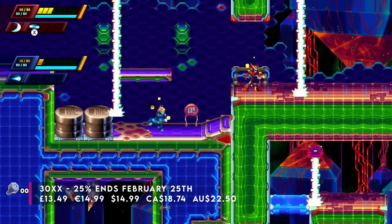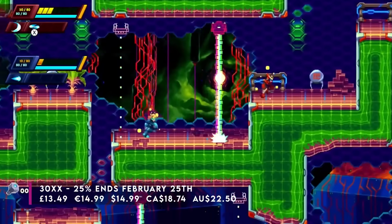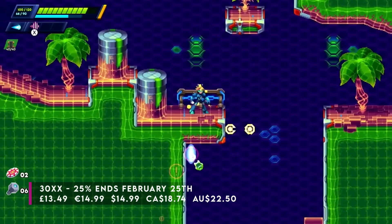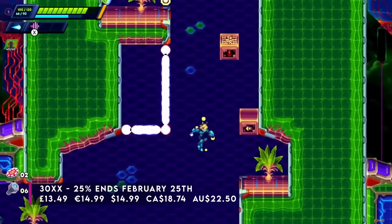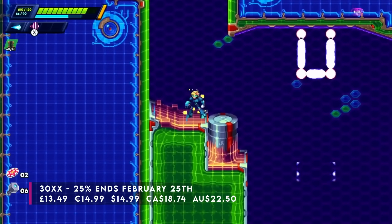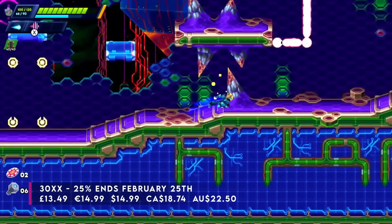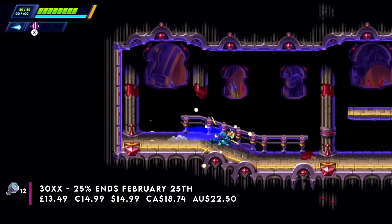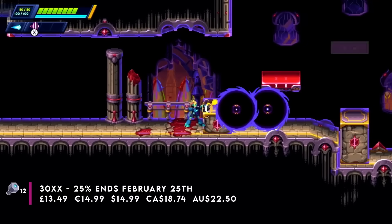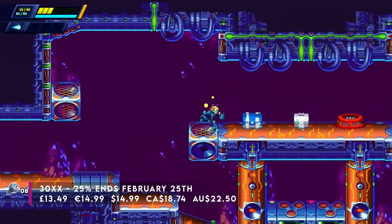The first challenging one for those who think they've played everything on the list is 30XX. This one's 25% off for the very first time, taking it down to its cheapest ever price of £13.49. I did a review of this and it is cracking. It released in a period where not many people covered it, but we did and there is a review out there if you want to check it. It takes that fluid, fast movement you'd find in an action platformer and then takes the best elements of a roguelite. You've got a hub area where you can improve, and then you go out on different runs.